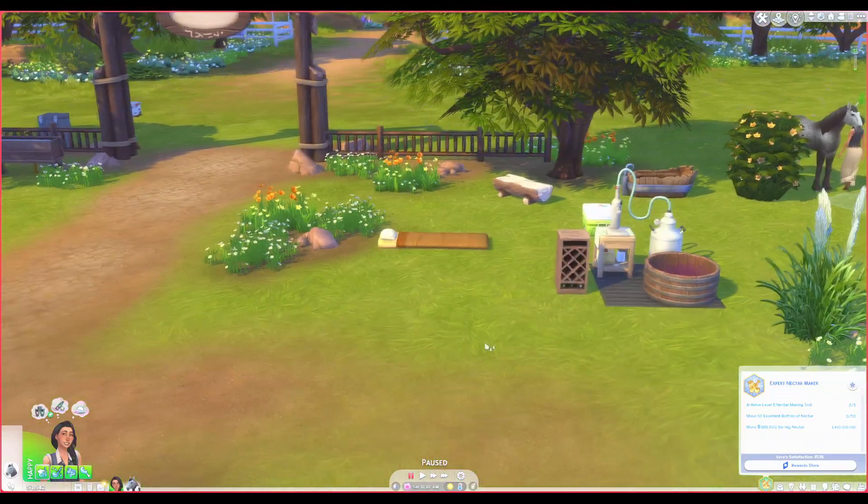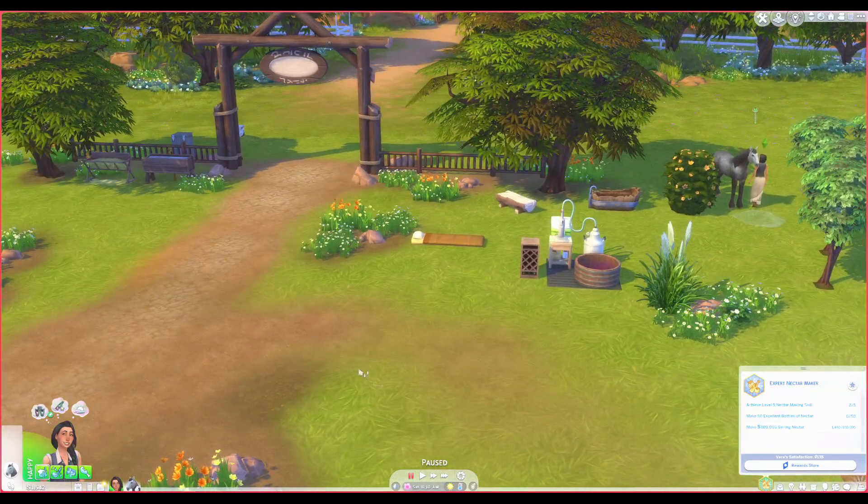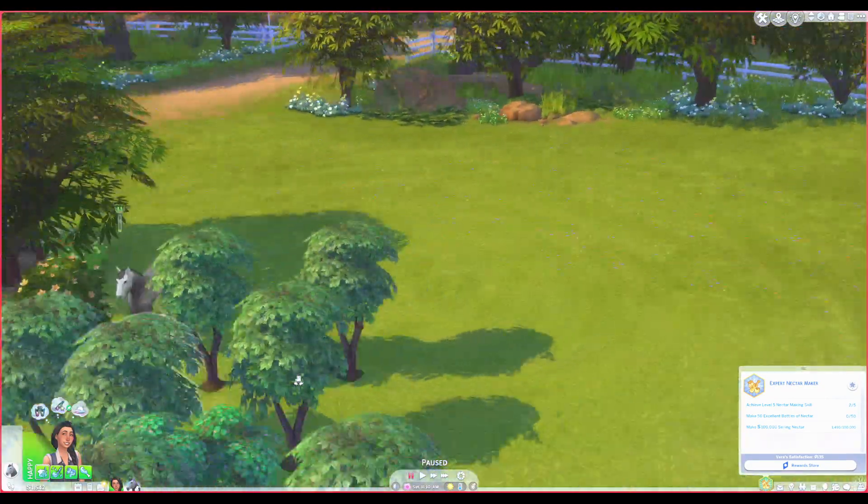We will finally age them eventually. But until then — we got one fulfilled. Vera checked one more task off the list. Oh, we want to make an excellent bottle of nectar — I'm gonna pin that. And unpin the fact that we want to breed Moonlight with another horse.